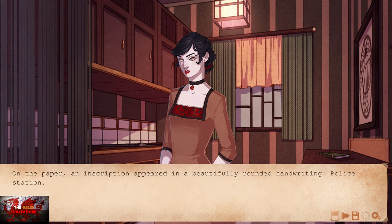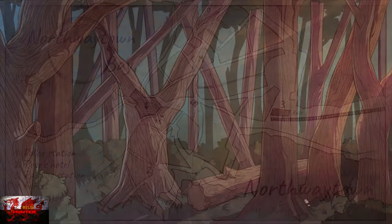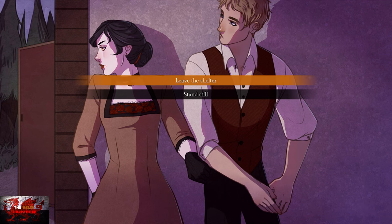Next we're going to go straight to number four which is the forest on the map — in the top right corner, number four, into the forest. Once we pick that we're going to choose the option to leave the shelter — top option, leave the shelter.